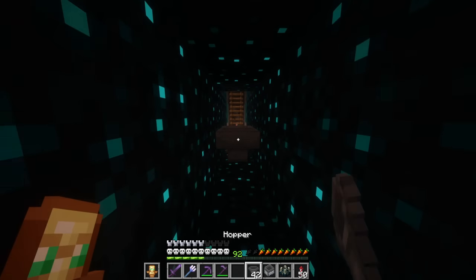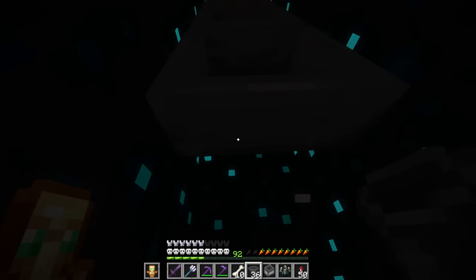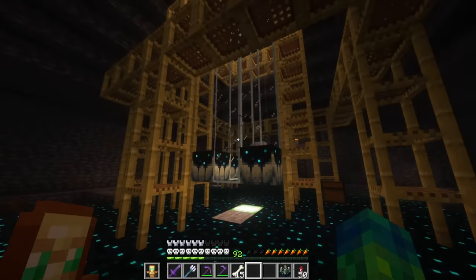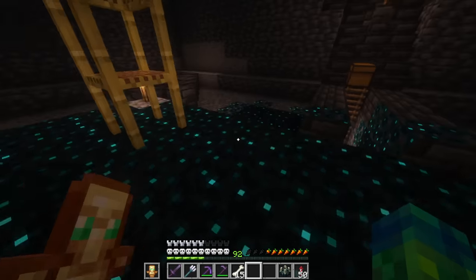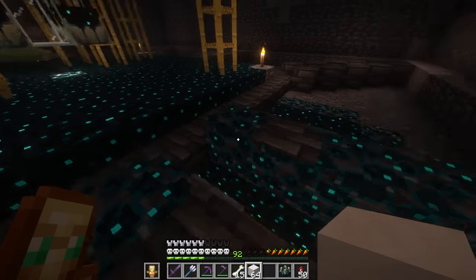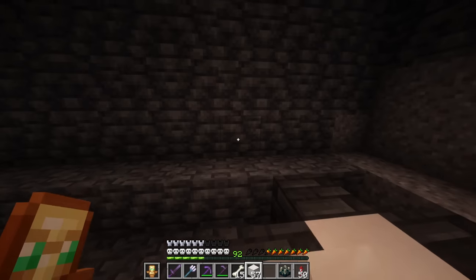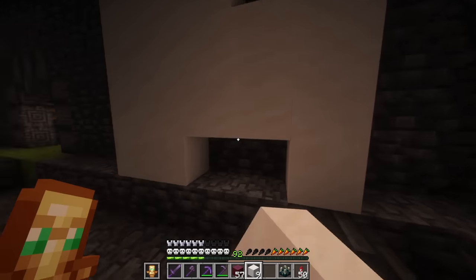We'll start with a double chest and we'll line up some hoppers going all the way to the end. We're going to have to take out this frog light for a second, get a little dangerous, and put that there. Got that glass back in and put a stone piece right there — we're good to go. I just want to see if this works — it doesn't look like there's any items right there. Is the chest getting filled up? And it is — this is perfect. I'll cover this up right here. It's starting to get pretty dark in here, so I think quartz on the floor in between some of this deep slate, and probably on the walls, is going to be the best move. This is looking nice and smooth already.